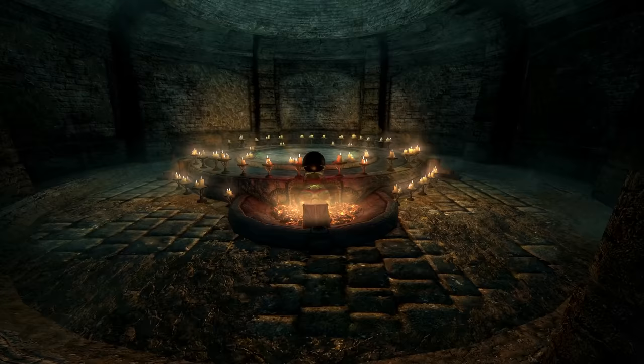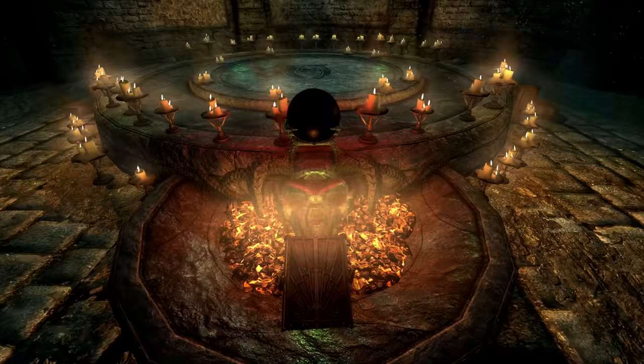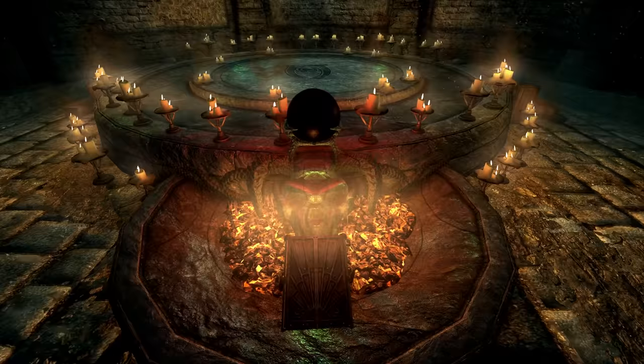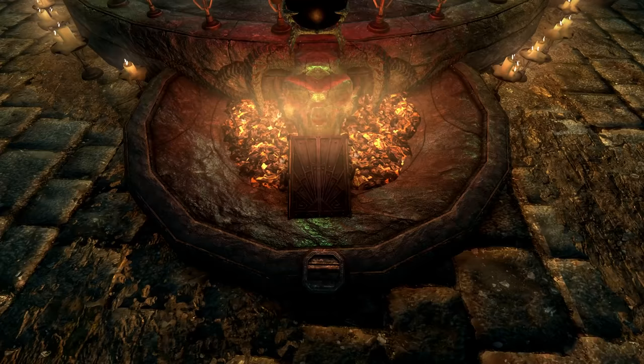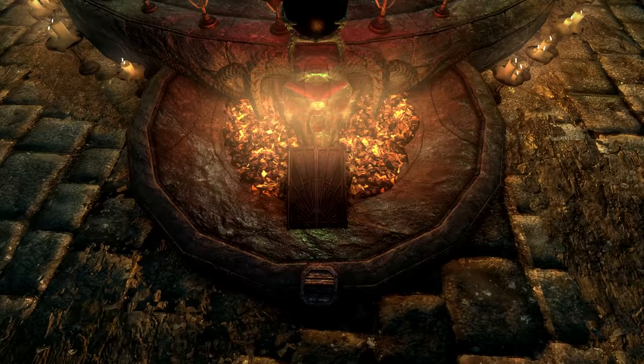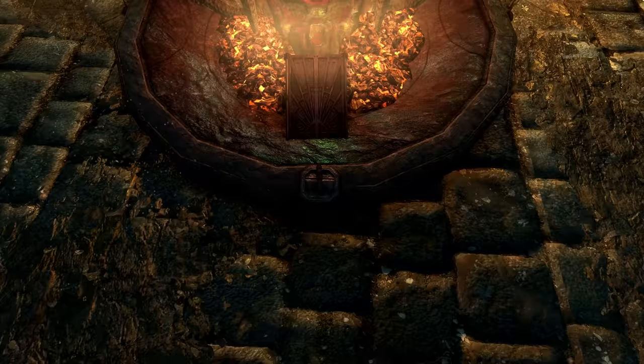When you have all the ingredients necessary, place them in the offering box. Before you pull that lever, I recommend that you save your game — that way you can have unlimited attempts at receiving the piece that you desire. Your future self will thank you. When you're ready, pull the lever and watch as a random piece is conjured in front of your very eyes.